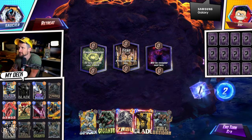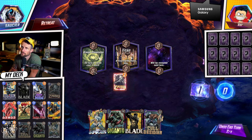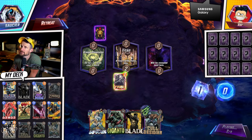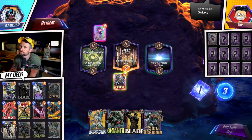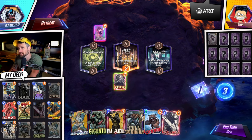Alright, so Lady Sif would be nice here. Actually not bad — we can play Giganto on turn five, especially if we can get Armor down. That'll be nice.